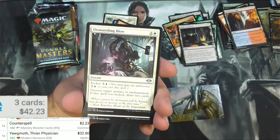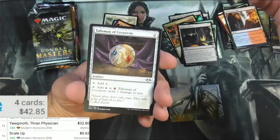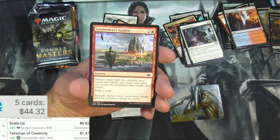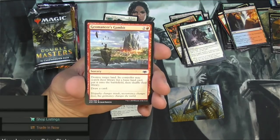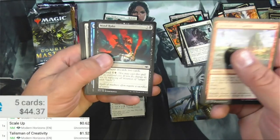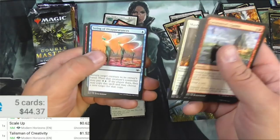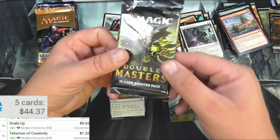Scale Up — it's a good infect enabler. Is it worth anything? Not really, but it's okay. Dismantling Blow, Talisman of Creativity. The talismans aren't bad — they've been reprinted already. Modern Horizons: a buck 52. Some commons — I don't think there's a whole lot of commons in this set worth a lot. Trifle Umbra, Changeling Outcast, cool card, Goatnap — I don't think it's worth much. Moving on to Double Masters.